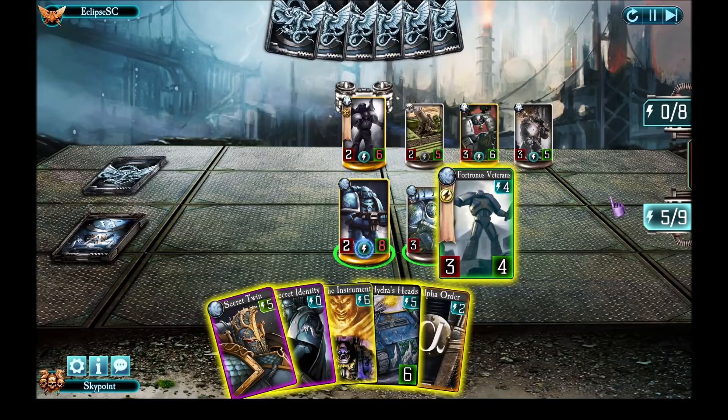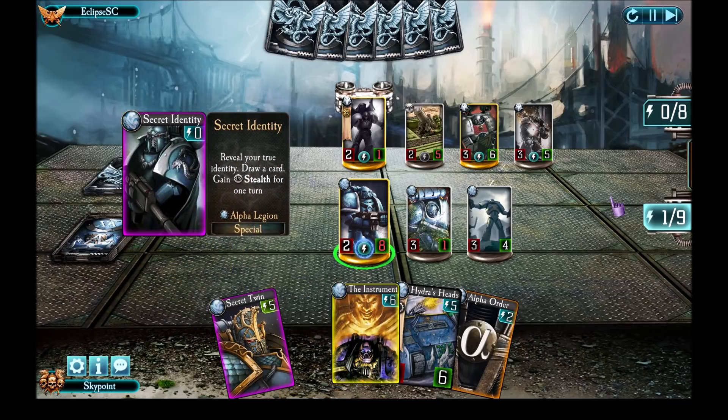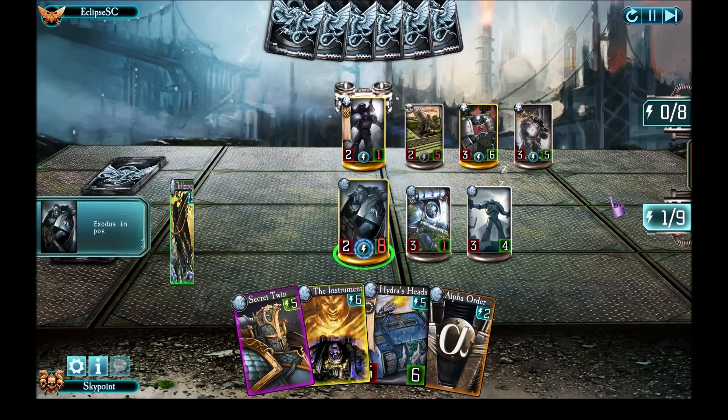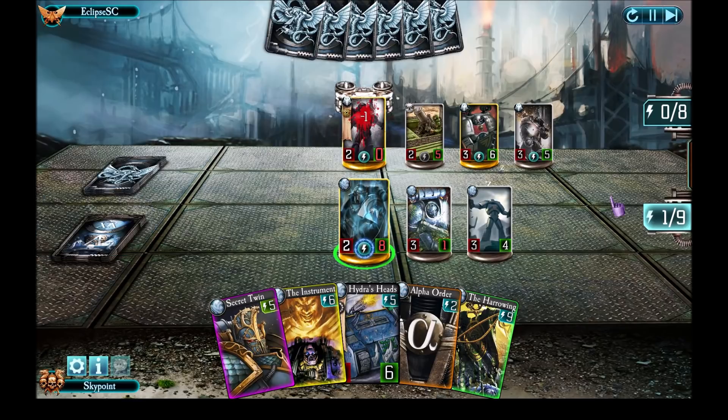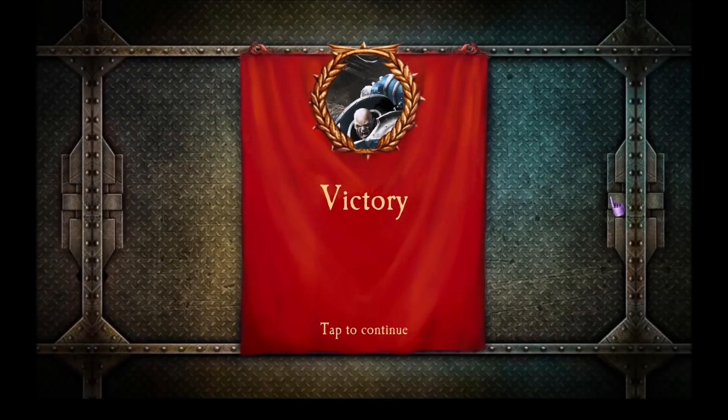Now I can drop Fortuner's Veterans to do two more points of damage to him and stun him, although the two points of damage is what I was really after. That cuts him to one health. I could kill him by attacking straight away, but let's just use the Pale Spear — draw a card with Exodus and that's it. So that's an example of a game where I won by really relying on Pale Spear and Orbital Base.